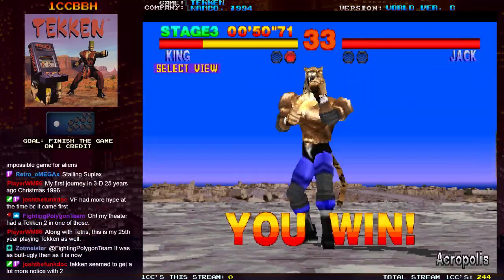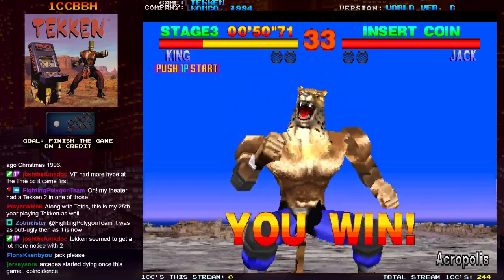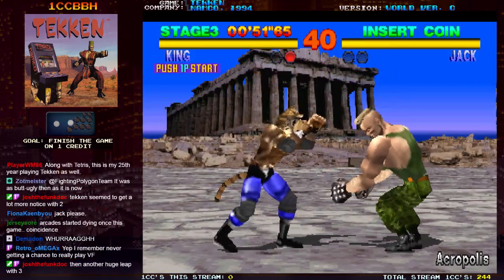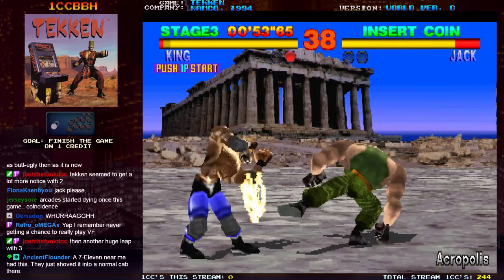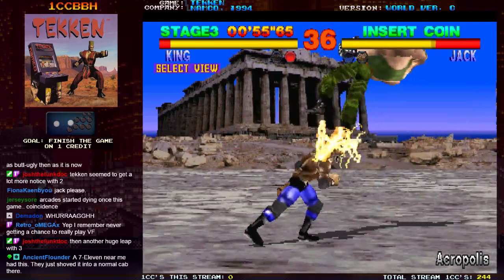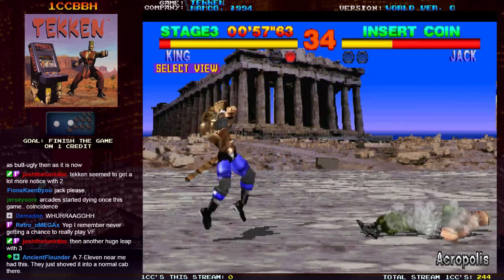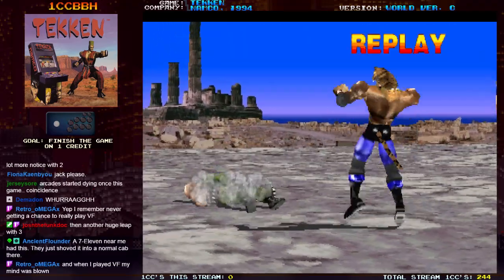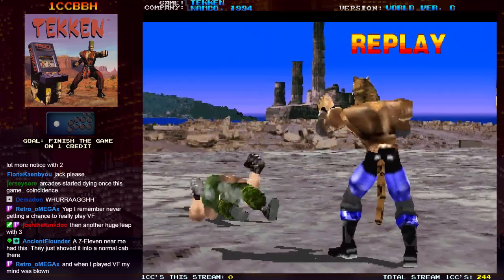This is the strat I'm gonna be doing for pretty much the entire game. When you make somebody stagger with King's down-forward one, if you do a follow-up attack it's unblockable, and it just knocks them down. Then you can do up-forward one and two over and over and the computer keeps falling for it. Lame strat.